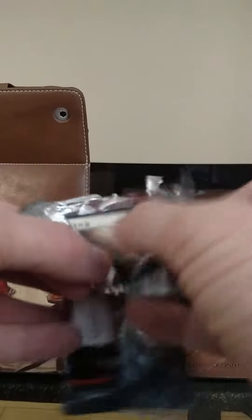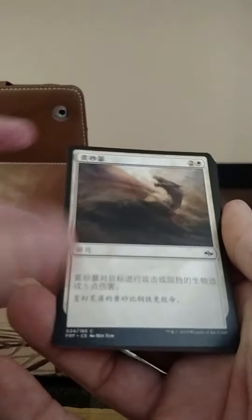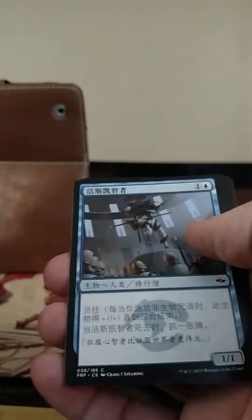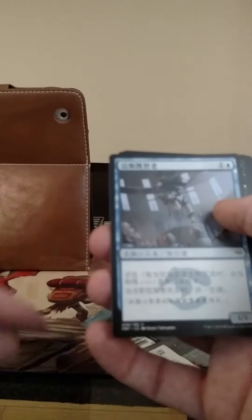I don't know if you can get foil touches in here — I think you know that land slot has a game life land or fetch land in the English packs. I assume it's the same way in Chinese packs, so you have a unified limited experience. Hopefully get a fetch land or an Ugin or any foil. I love getting foils in foreign packs.